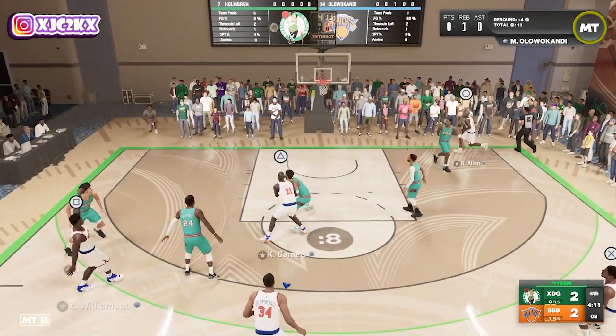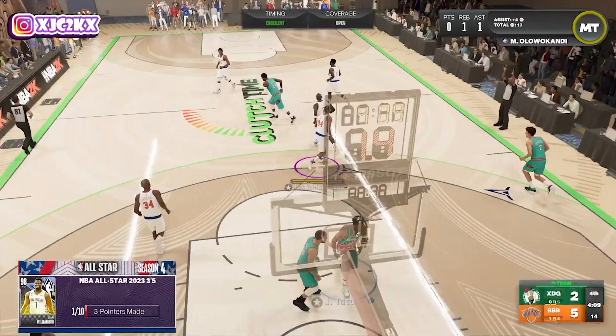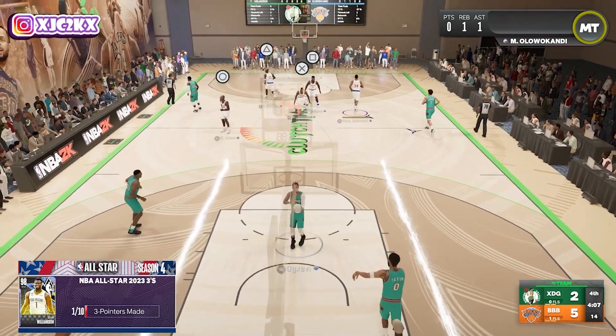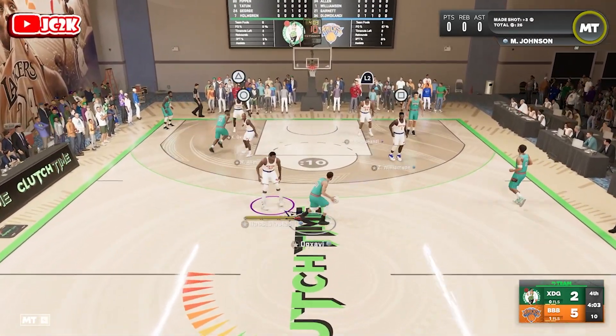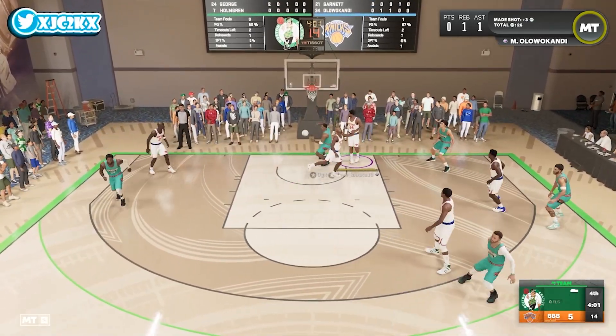We'll use him as a pick-and-pop guy some in this game, catch and shoot, all that stuff — not just going to force to the rim every single possession. Zion for three — that's a good look and that's a green light. That Brissette base is so nice. Even though I don't love the Zion upper, it is such a good release because of how nice his base is. Great shot, and it gets us a bucket.